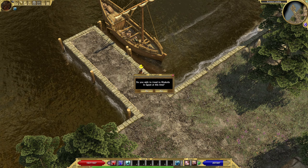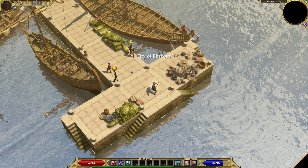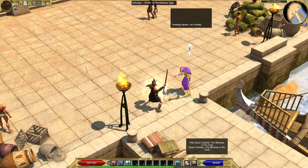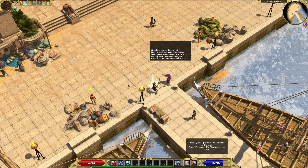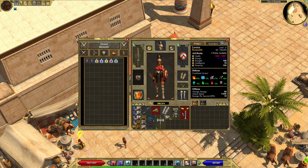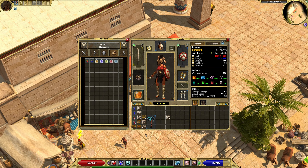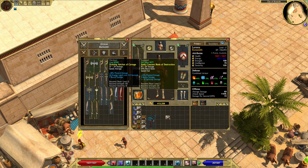We are traveling now to Egypt — I hope you are ready for it. Welcome everyone to Egypt! 'Greetings traveler, I am Imhotep — Honorable Phaedris has praised your accomplishments and sent word.' There are a lot of characters from history here. Let's see if we can sell some of the stuff we don't need. I'll keep this one because it's part of the set — I'm trying to put some sets together.